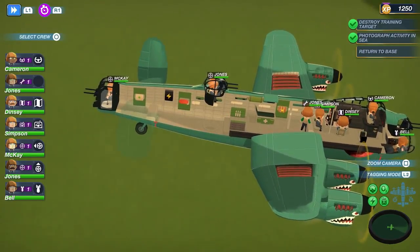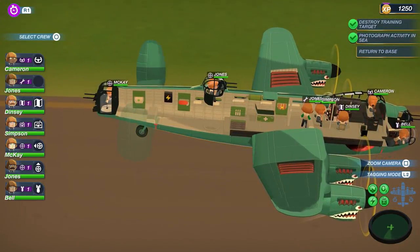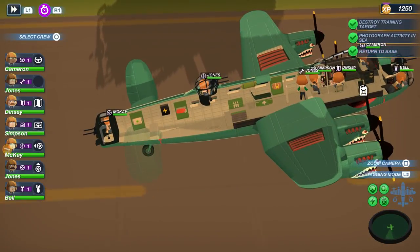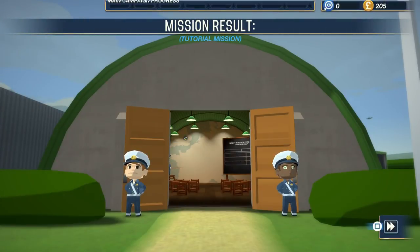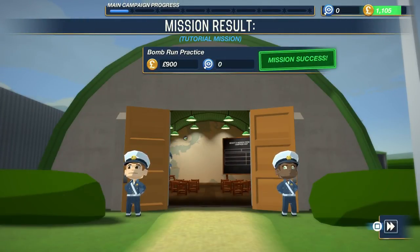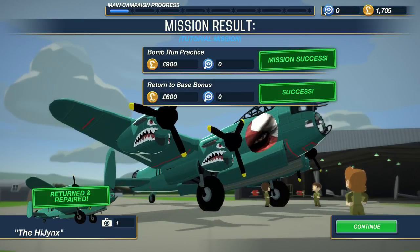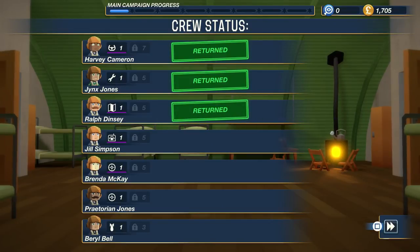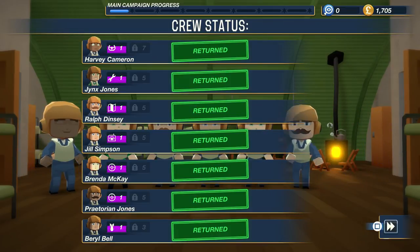Tag the airbase and lower the landing gear. Good job, Jinx! You can only fast forward through the landing process — because nobody wants to sit through that. Mission success! 900 pounds for the bomb run practice, and 600 pounds for returning to base with our crew — because it's expensive when people die. We took a photograph too. Everybody has returned safely — fantastic.